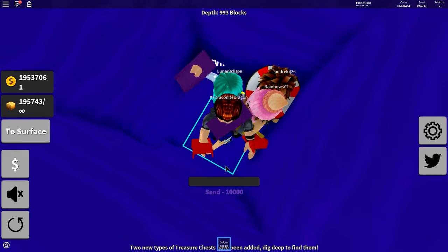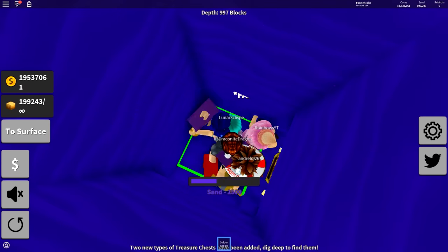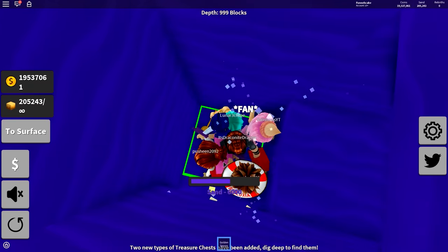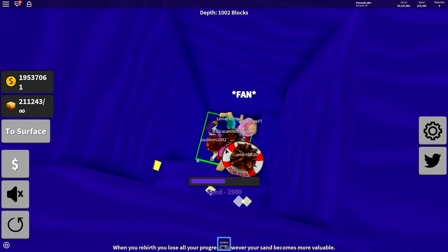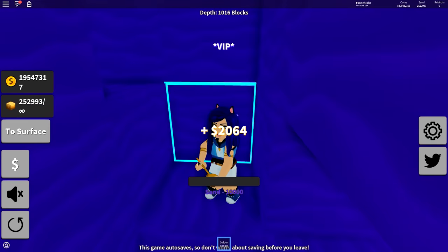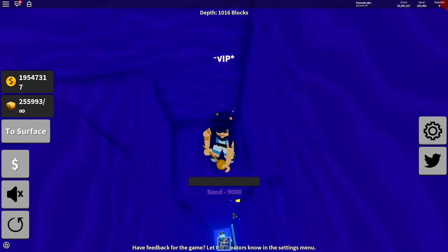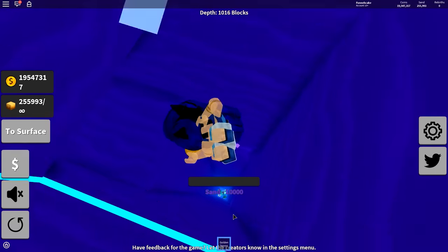990 blocks deep - it is time! We are going to hit 1,000 blocks deep. Does anyone know if this game ends or not or do we just dig infinitely? Well, once I save up enough money for that drill it's gonna be way easier and I can just AFK. This is a red chest and it gives us 2,000 coins. We're gonna look for the purple chest because everyone down there is way too savage and they're going too fast.